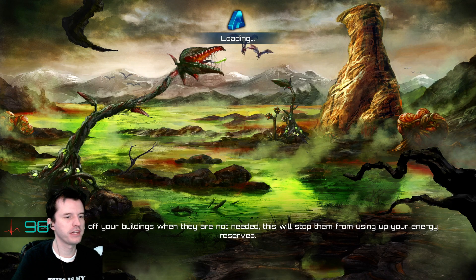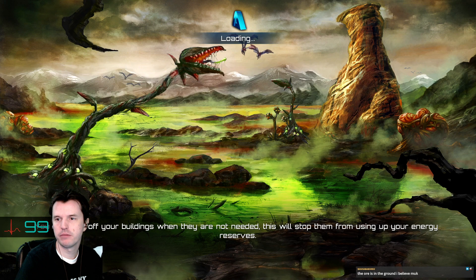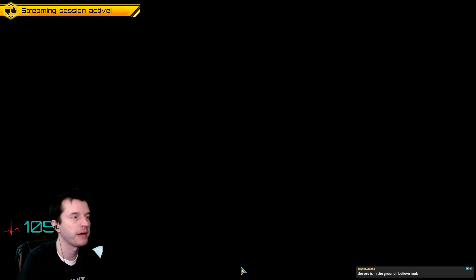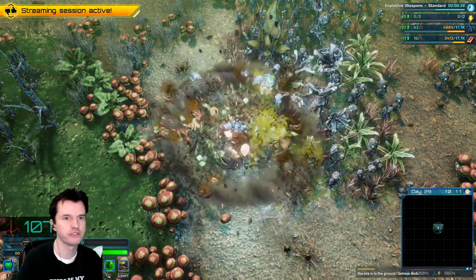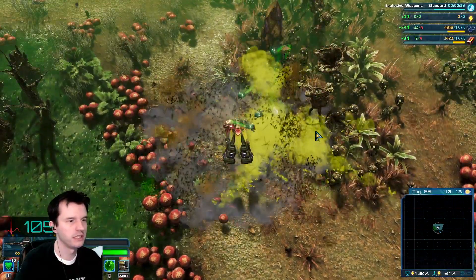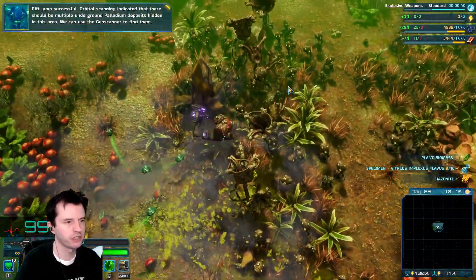You can turn off your buildings when they're not needed. One thing I love about this game is the efficiency of some of the buildings. Like the carbonium power plant that will burn carbonium from the ground to give you power - it will stop burning carbonium if your power is full. Like, it'll be like, oh, solar and wind have this covered, I'll just shut down for now.